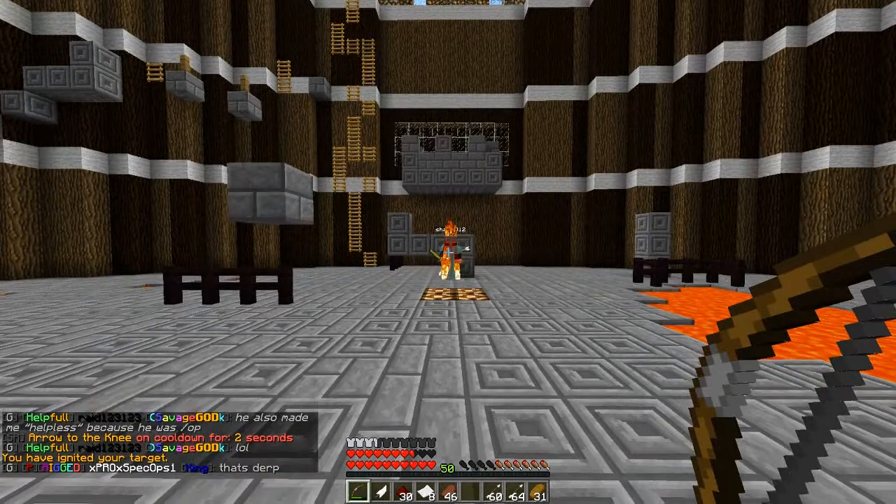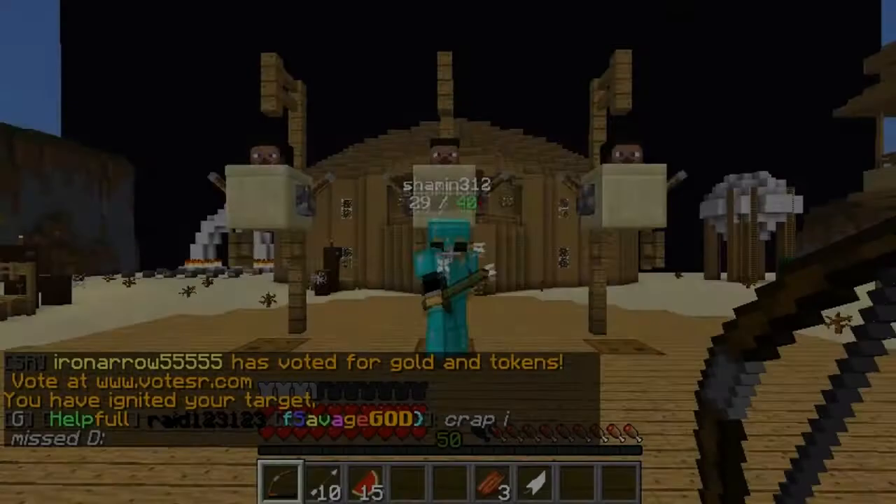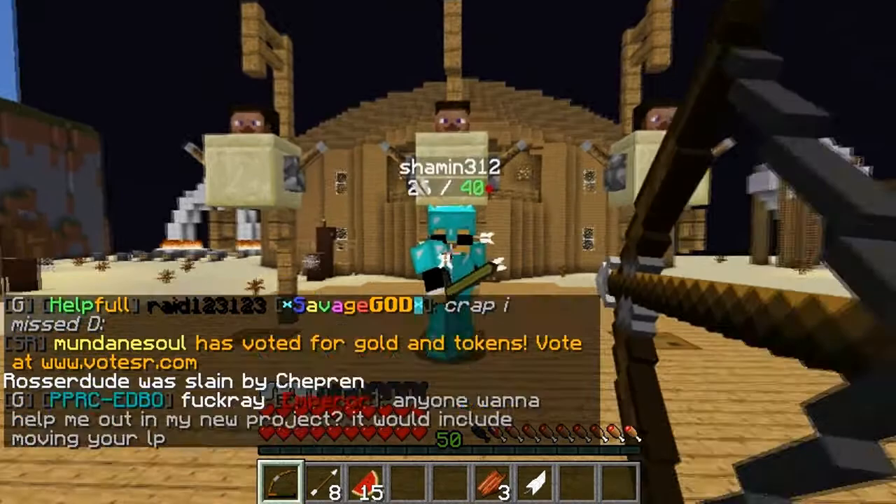The Marksman's first passive is called Fire Arrow. Fire Arrow is a small chance that the Marksman will ignite the target on hit for two seconds. The Marksman's second passive is called Daze. Daze is an even smaller chance that the Marksman will change the target's camera view dramatically on hit.